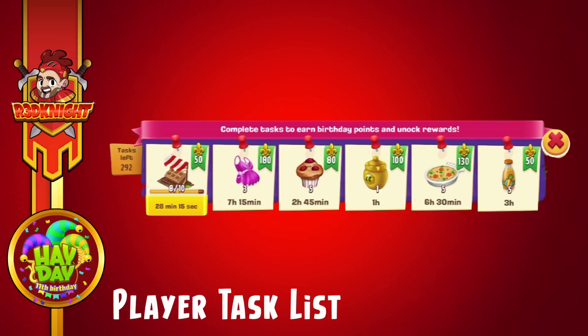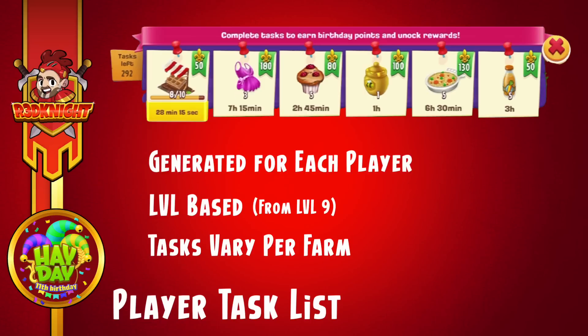Let's get right into this one. This is the player task list that will come up on your screen. You can activate it up in the top right-hand corner and it will drop down giving you a load of tasks to do, in addition to a little road at the bottom. Each of the tasks are generated for each player. If you are level 9 onwards then you can get these tasks.